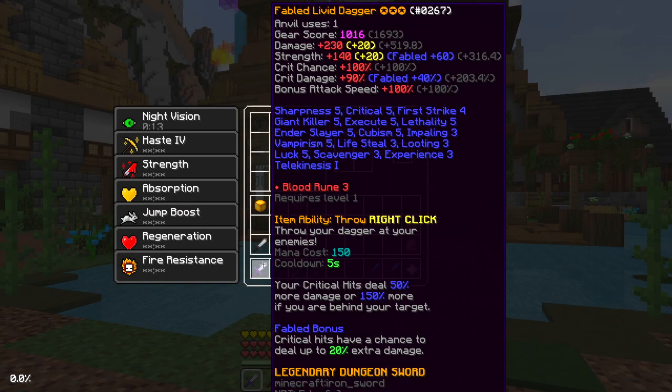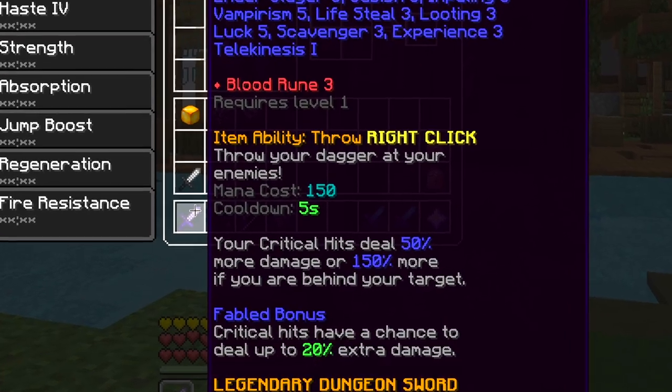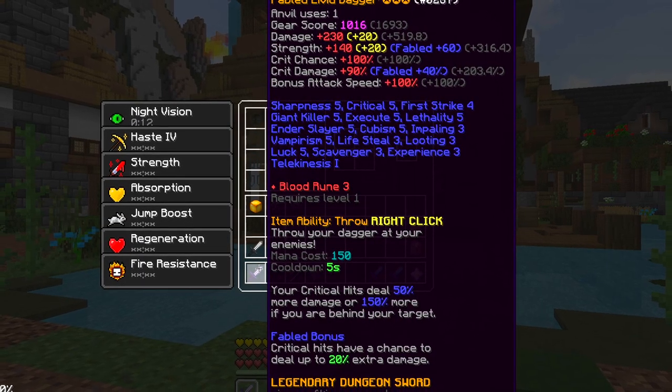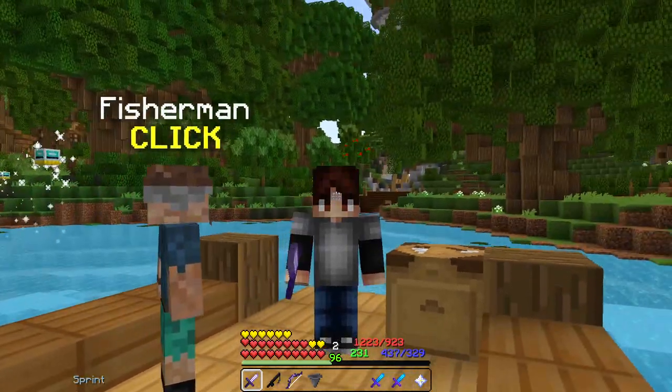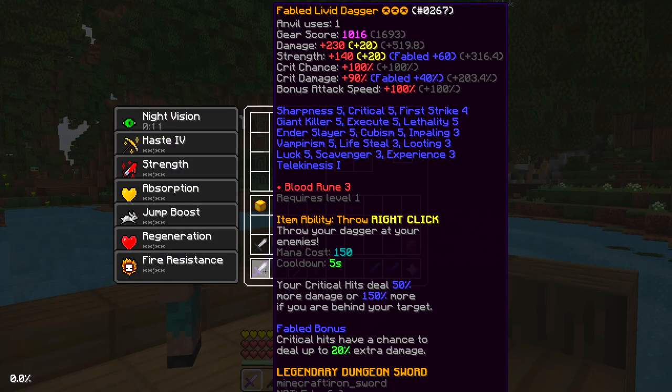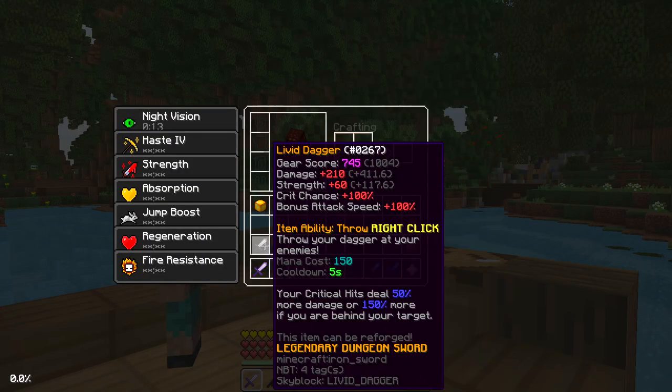This sword is called a Livid Dagger and as you can see here on the ability, your crits deal 50% more damage or 150% more damage if you are behind your target, and this is unbelievably powerful considering the sword already has very good stats. Thank you very much to Byrules for letting me borrow his sword that's already enchanted — I didn't feel like enchanting my own.